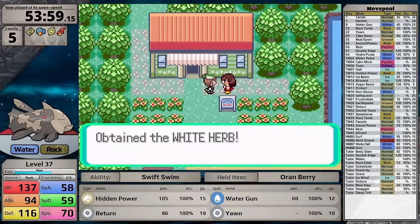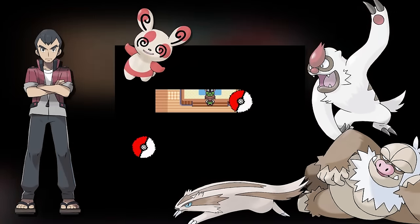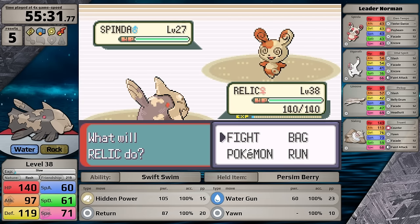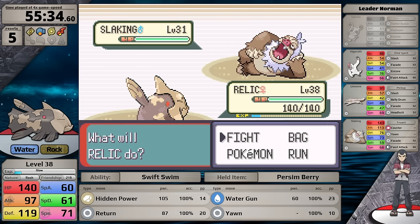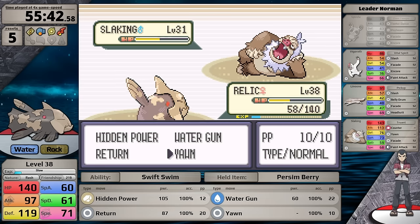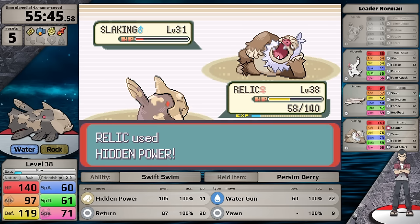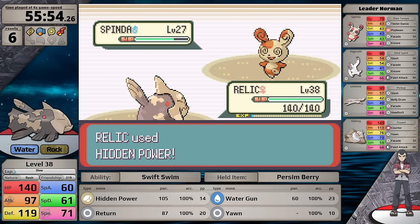I grab the White Herb, backtrack through the forest, and I'm ready to face the Normal-type Specialist. For this battle I'm utilizing a Persim Berry. I knock out the Spinda right away with Hidden Power. Then he sends in Slaking — and you know how I just explained I shouldn't use Hidden Power against it? I click slightly too fast, use it, and as predicted, Slaking counters it, dealing massive damage to Relicanth. I begin playing safer, alternating between Hidden Power and Water Gun since Slaking can't counter Water-type moves. I use Yawn to put it to sleep. Unfortunately, I once again use Hidden Power — Slaking counters it, knocking Relicanth out. This has to be one of the more embarrassing fights I've had in modern times.